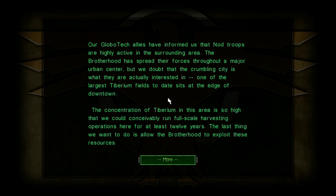Welcome back to Command and Conquer: Twisted Insurrection, and welcome to the 4th GDI mission. Our Globetag allies have informed us that Nod troops are highly active in the surrounding area. The Brotherhood has spread their forces throughout a major urban center, but I doubt that the crumbling city is what they are actually interested in. One of the largest Tiberium fields to date sits at the edge of downtown. The concentration of Tiberium in this area is so high that we could conceivably run full-scale harvesting operations here for at least 12 years. The last thing we want to do is allow the Brotherhood to exploit these resources.